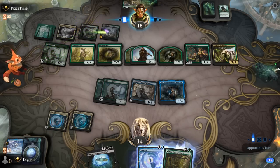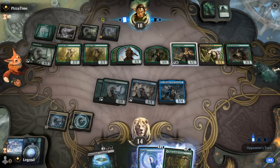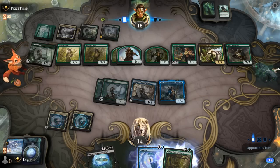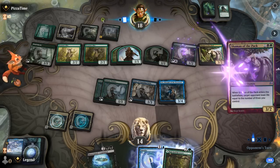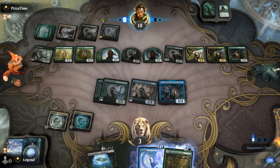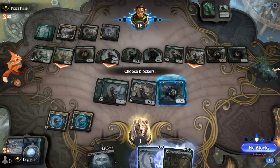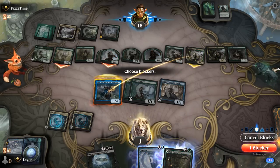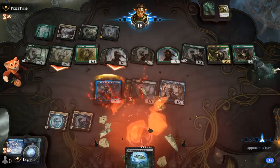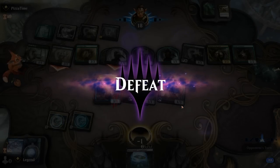From this position we should be good to go — opponent has one card left. A Collected Company or another Shaman of the Pack would be bad. Down to three and our opponent hasn't attacked yet with one blocker. We did our best — Soaring City on Warmaster was necessary, but that Nykthos giving the extra mana boost they needed to kill us this turn. That's a shame — we would have been able to combo otherwise.